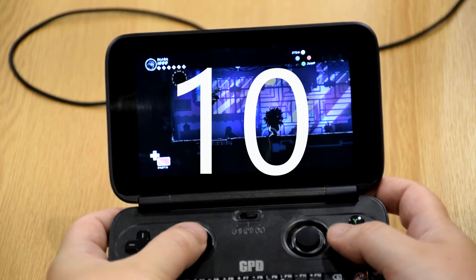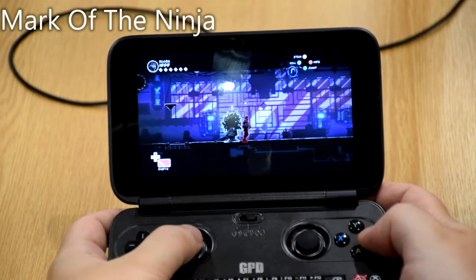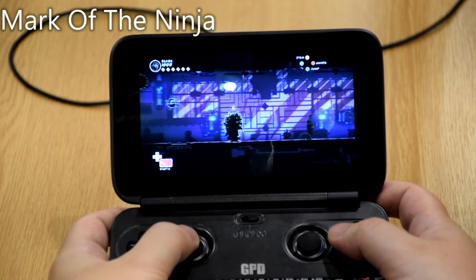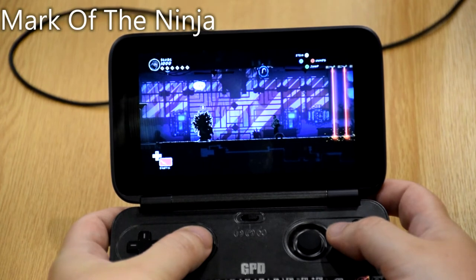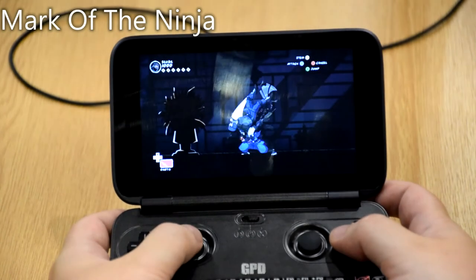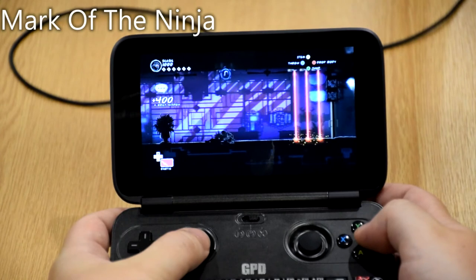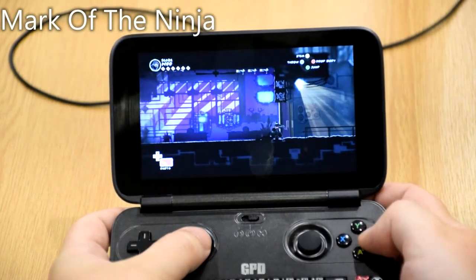Mark of the Ninja is a stealth platform style side scrolling game. The beauty of this game is that it can be played in a number of ways. You can choose to stealthily avoid all the enemies to complete the mission, go all out rampage and dispatch every enemy, or just a mixture of both. The stealth mechanics are excellent and if you have been put off by bad stealth in other games, rest assured this game will change your opinion. This game comes highly recommended.